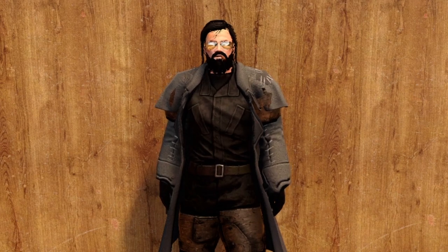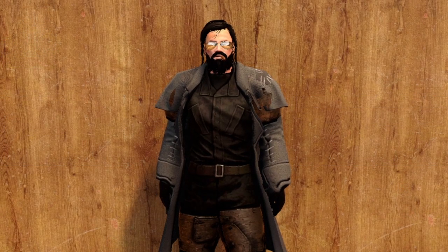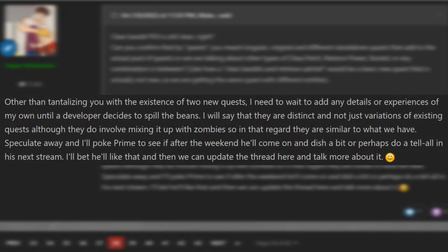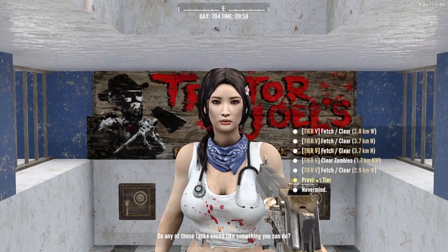In this post from the Seven Days to Die Alpha 21 dev diary, Roland confirms the existence of two new quest types. He goes on to say that they are distinct and not just variations of existing quests, although they do involve mixing it up with the zombie jerks. That's basically all the information we have, but Roland does go on to say 'speculate away' — well, ladies and gentlemen, don't mind if I do.